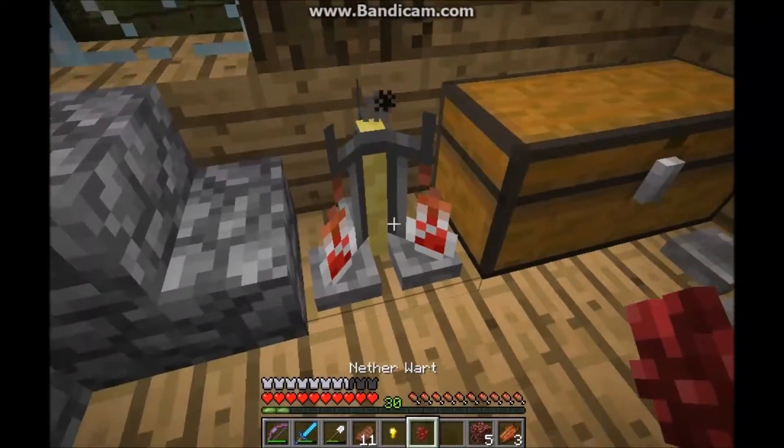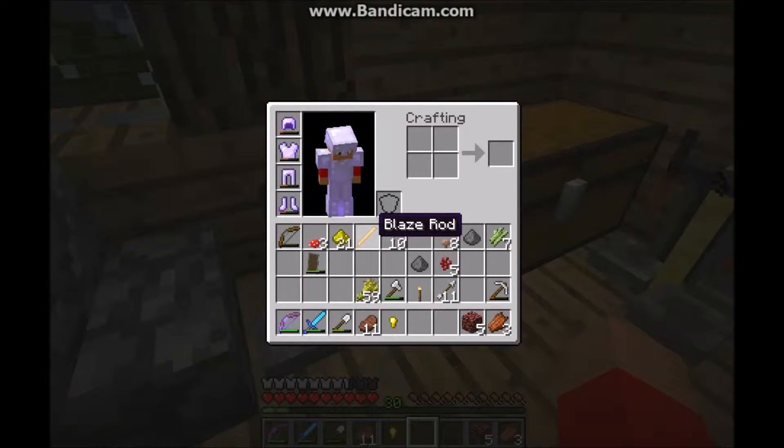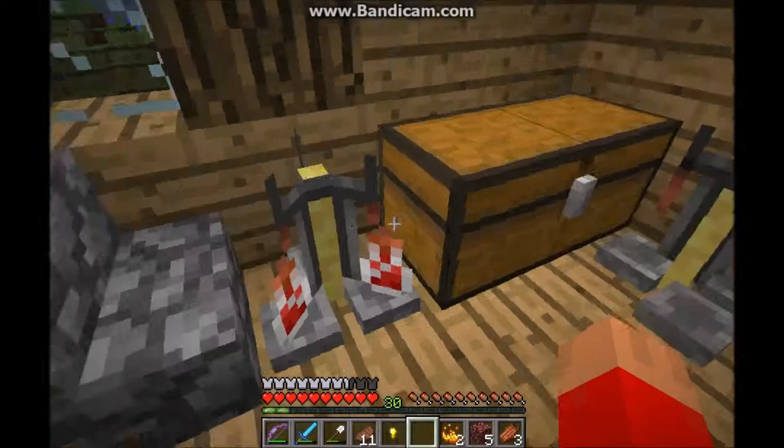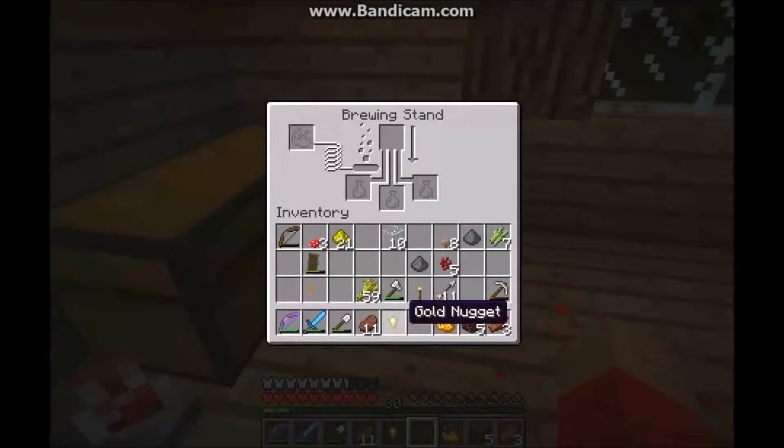You're gonna need nether wart to make any good potions, because that strengthens the effect of whatever you put in it. You will also need blaze powder to power the brewing stand, like this, and here.